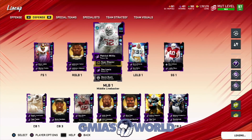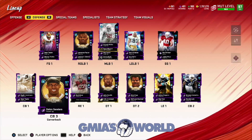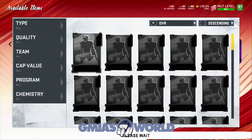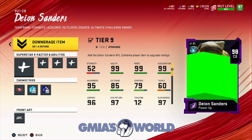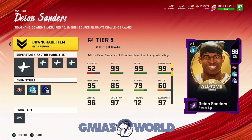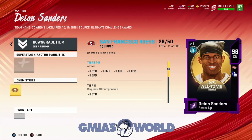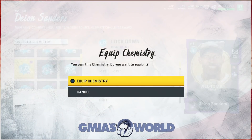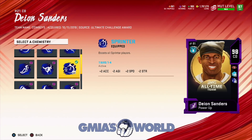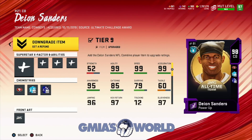Now we go ahead and get Deion Sanders for free. We're simply going to use our power-up pass and get him completely free with no training involved. Someone in the comments, please let me know how much I'm about to pay for Deion Sanders. Look what I'm doing — did I buy Deion Sanders? No, it's a power-up pass. Now we have Deion Sanders. I'm very disappointed they didn't make him a gold 99, but EA might do that in different instances. We're going to refund his ability and give him lockdown times four. Now he's good to go.